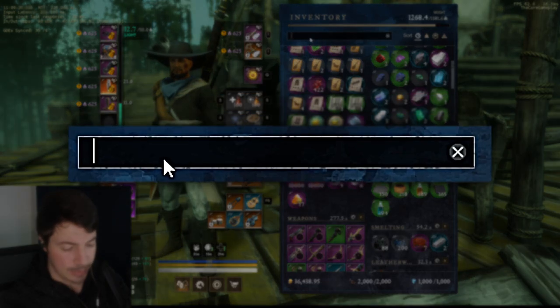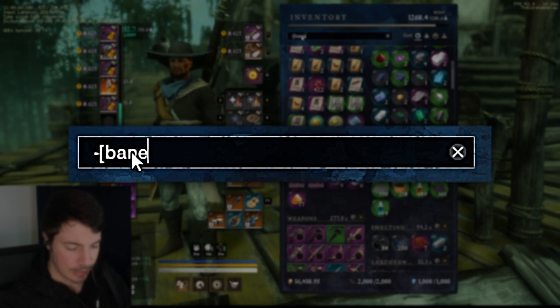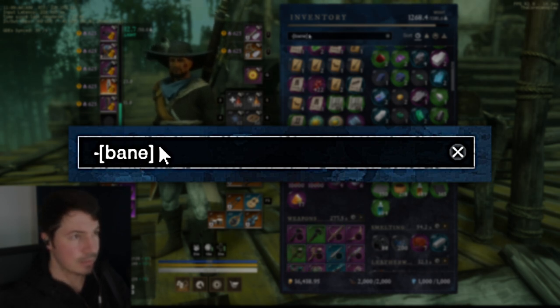To do this, go to the search bar, type in minus and then a square bracket, then type in for example 'bane', and then close the bracket as well.